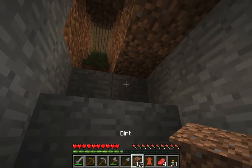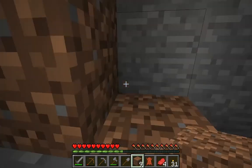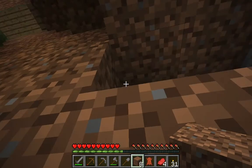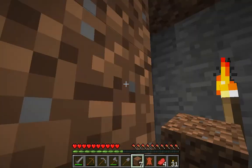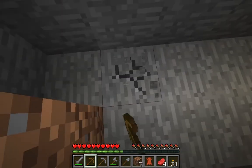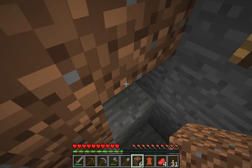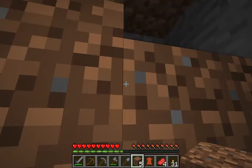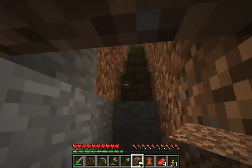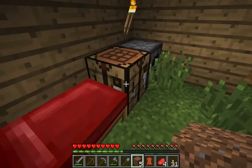What I'm going to do is cover this up so it's just a one-way-down kind of thing. Perfect. Let's go downwards. Let's check on our torches.